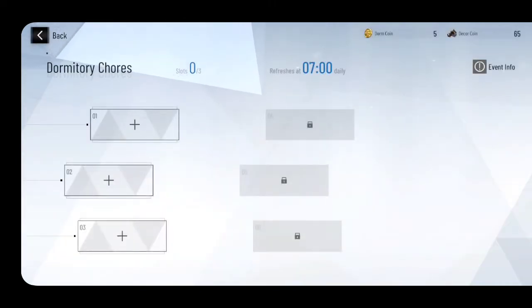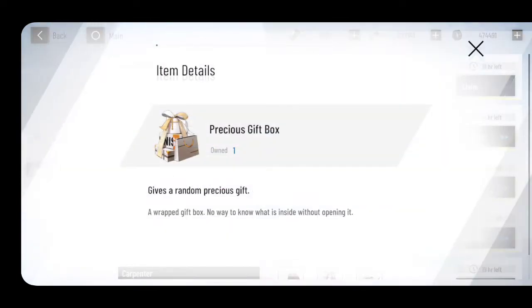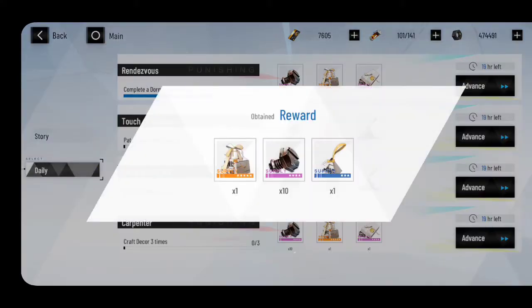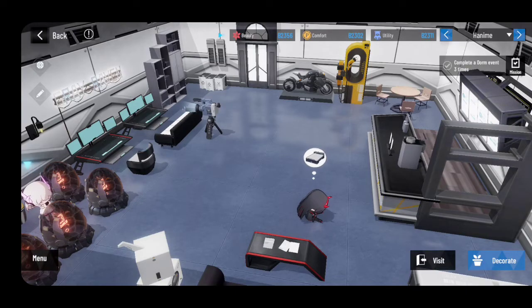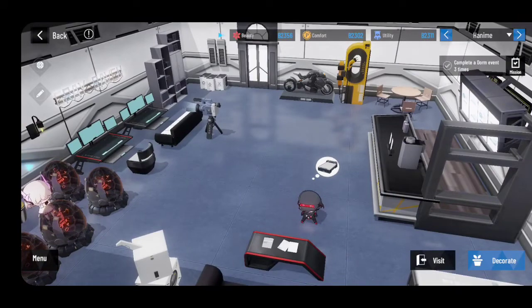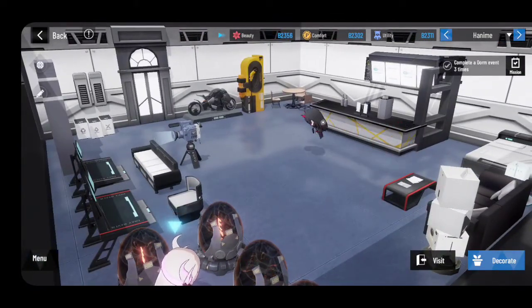Let's go one by one, step by step. It says 'complete dorm event three times.' Go to Advance — it will show you here. Just click your characters to do chores, and that's one chore done. What you get is a Precious Gift Box, which increases character affinity, plus a Normal Gift Box and Decor Coins — that's your money in the dorm. You can also pat each character three times, which counts as a dorm event completion.